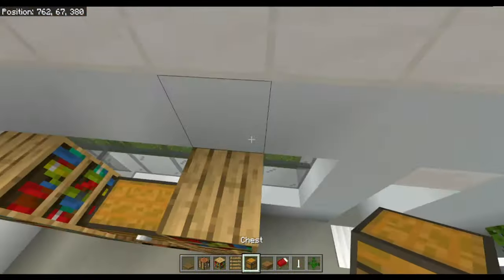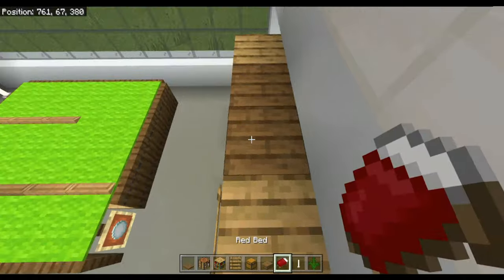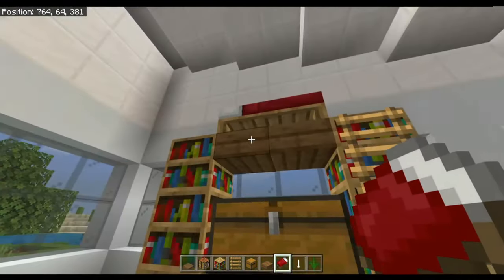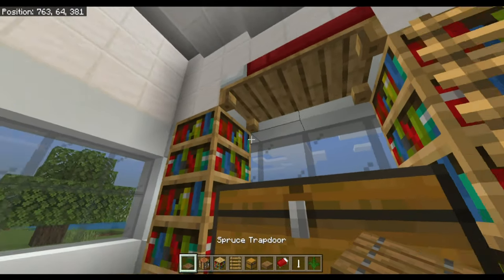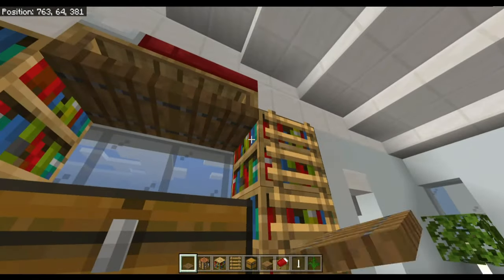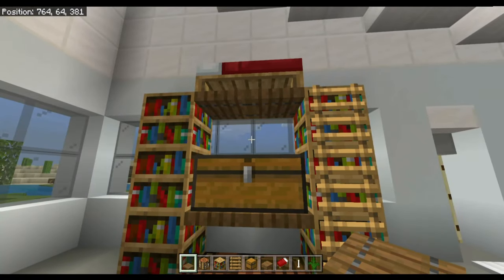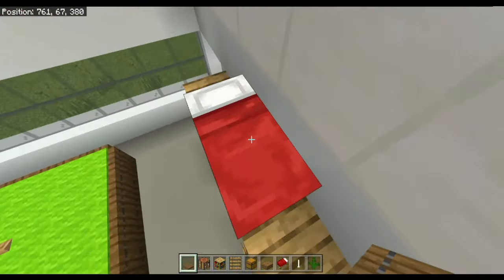Come up to the top and put two random blocks — at least half blocks, not trapdoors — and place the bed on them. Then destroy those blocks and replace them with trapdoors.